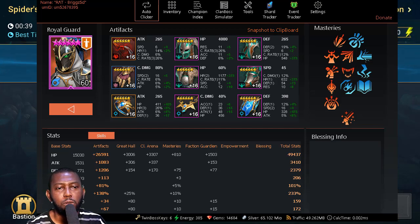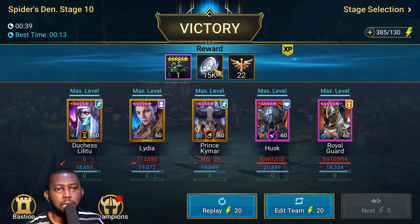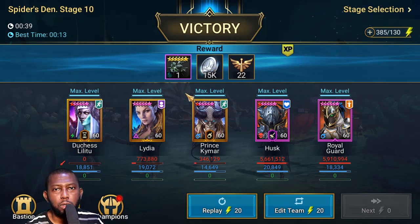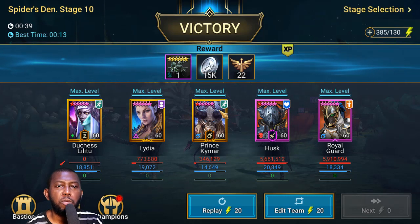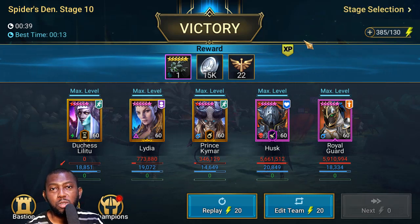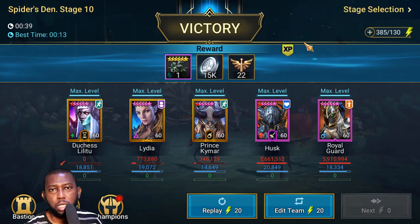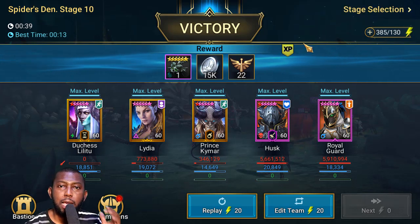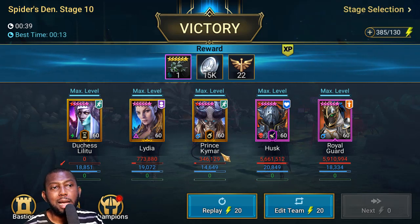Players with 300–350 crit damage nukers will probably one-phase this spider — you might not even need two nukers or a second round. I need two nukers, so I'd love to see that team. Anyway, I just wanted to show an update to my previous Spider Hard 10 video after they fixed the bug that made the spider queen take too much damage from hex. Hopefully I can show my Fire Knight team soon — that's the only hard 10 content I haven't yet built a team for.